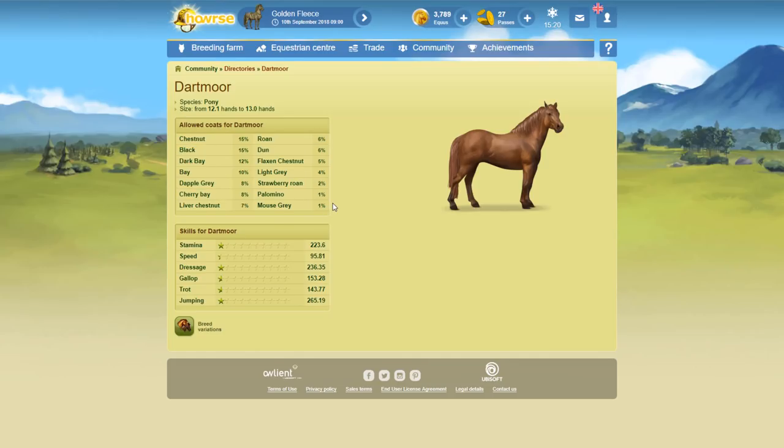These percentages are very important because on Horse, unlike some other horse games, Horse does not have color genetics. Horse has percentages, and basically what that means is for every hundred times that I breed Dartmoor ponies, 15% of the time I could get a chestnut, 1% of the time I could get a mouse gray, 5% of the time I could get a flaxen chestnut. It does not matter if I breed two chestnut Dartmoors together — it does not necessarily mean I'm going to get a chestnut. It's totally randomized to those specific percentages.